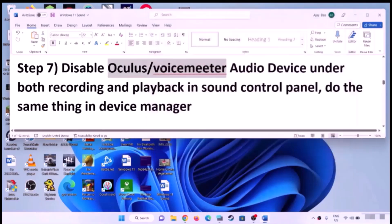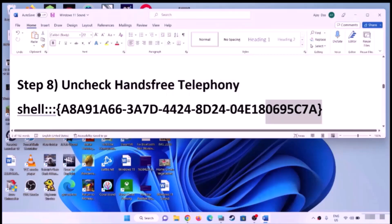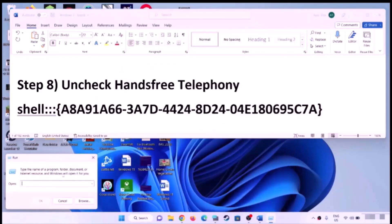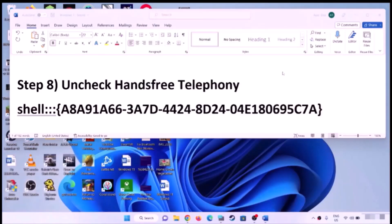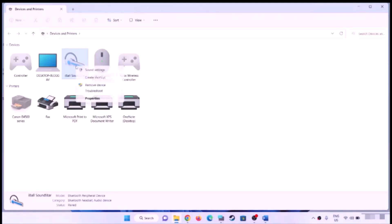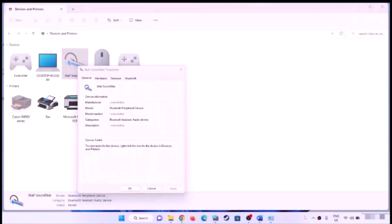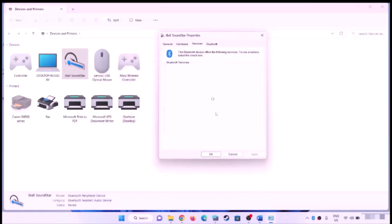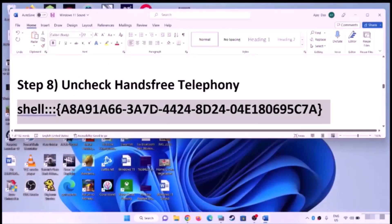Uncheck Hands-Free Telephony. Copy the command provided in the video description, open the Run box by typing 'run' in the Windows search box, paste the command and click OK. Find your speaker or headphone in the list that opens, right-click and select Properties. Go to the Services tab and uncheck the box that says 'Hands-Free Telephony' if it is checked. Click Apply and OK, then check the sound.